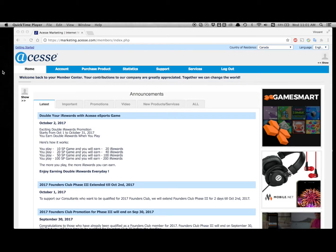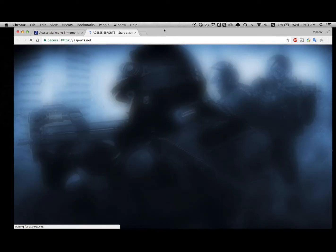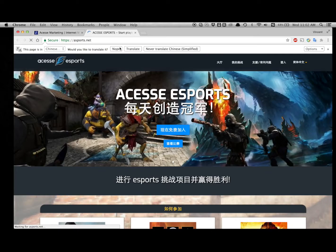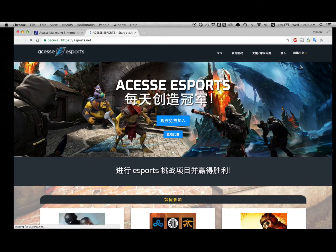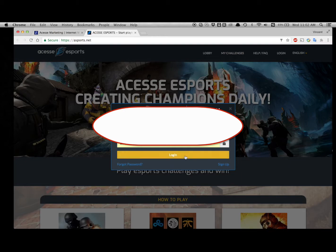In the second part of the tutorial, we're going to quickly teach everyone how to use the esports game platform step-by-step. After setting up our top-up service for our SmartPix, we turn to the Services page and find the esports game icon, which has an E. Click on it. We'll be led to the home page where we can change the language from the top right corner, then click login and use our own ID and password to log in.